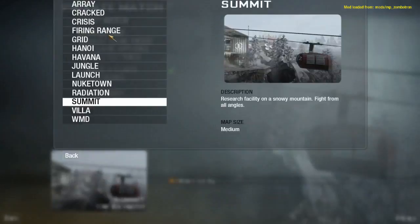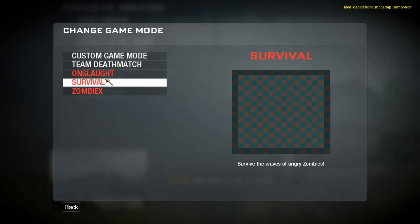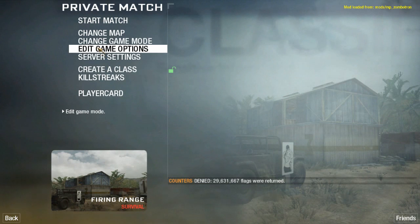So I do have to change the map to Firing Range. You can see here there's actually some different game modes too. Onslaught, which is survive the zombie onslaught, and Survival, which is what I'm going to be doing today — survive waves — so hopefully I get a break to buy some stuff. I believe there are perks in this.